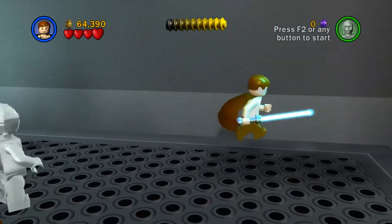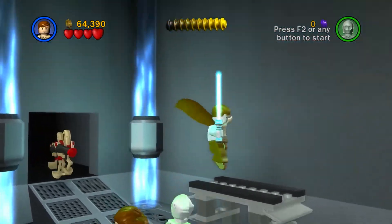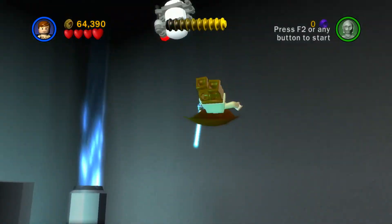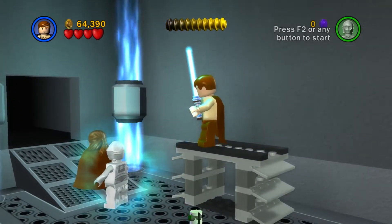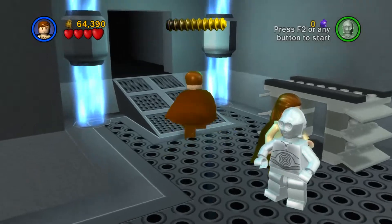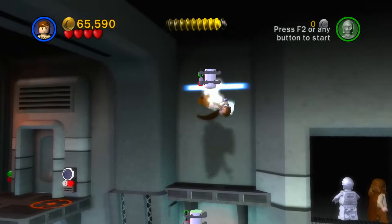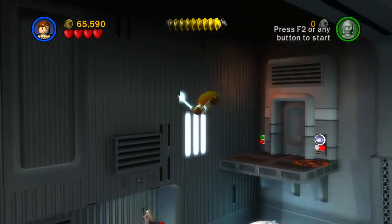I feel like there's a canister up here somewhere. Maybe not. There's a canister right there, but I don't think we can reach it. You can do that little trick — if you double jump he actually goes up a little bit further. You can get that in free play mode. There's a canister just to our left, which we can get — yes, we sure can. This thing over here needs an R2 unit, which we don't have.